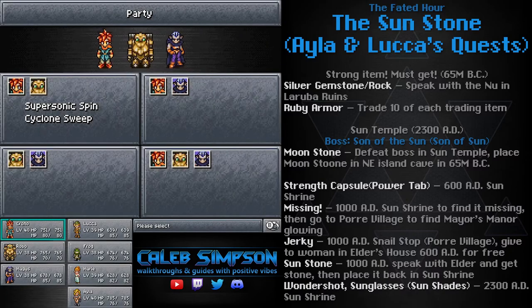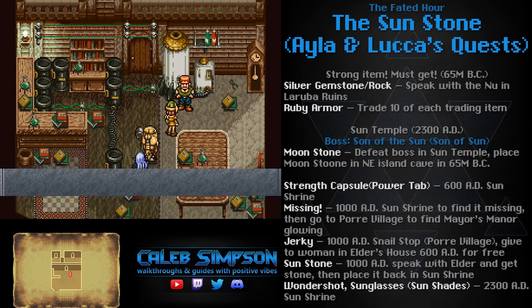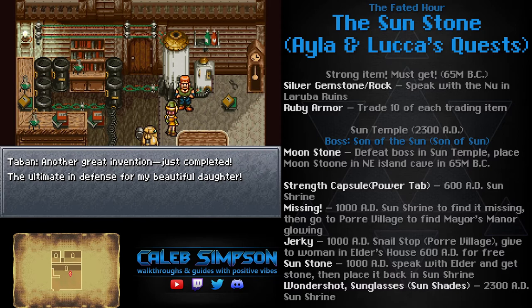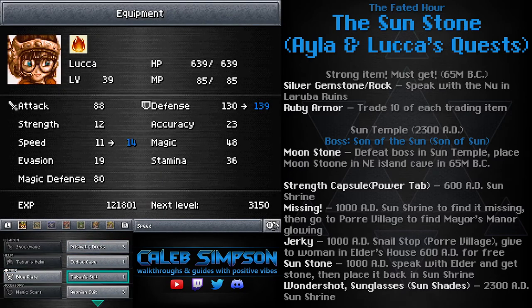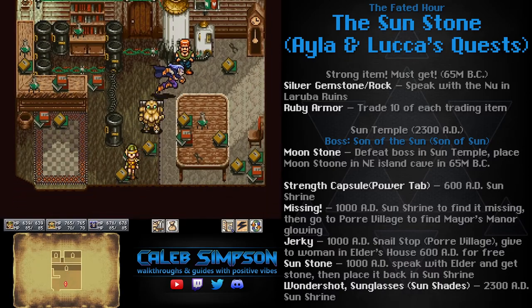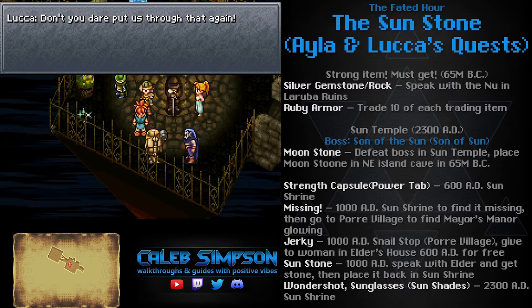Next we're heading over to Luca's house. If you have Frog in your party when you speak with Tabin, you will be gifted with Tabin's Suit. Similar to how Tabin's Vest was a better version of the ruby vest we once had, Tabin's Suit is a better version of the ruby armor we just purchased. It does the same defensive stuff and armor rating, but it also boosts her speed and reduces fire damage. The tooltip in the DS version says it halves it, though I think that's wrong — in the Super Nintendo version it said it reduced fire by 90%. At worst it's comparable to the ruby armor, and it's a really good item regardless.